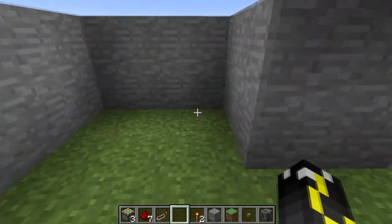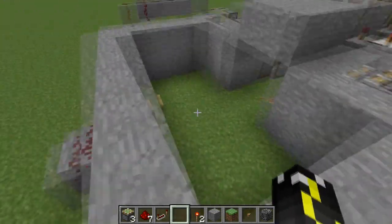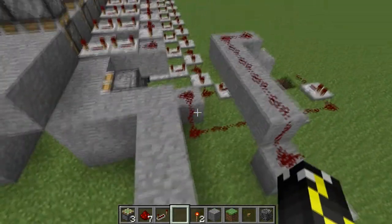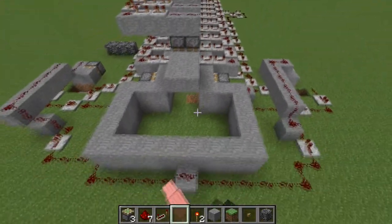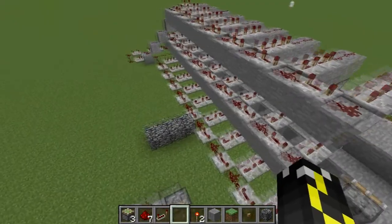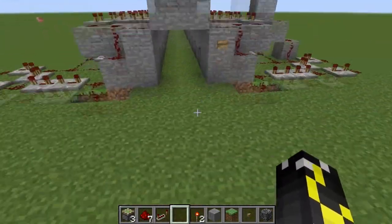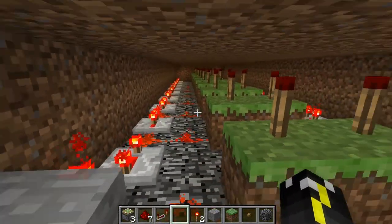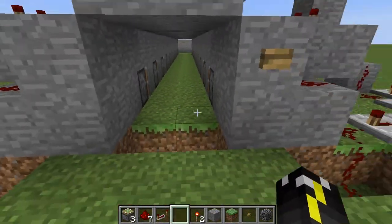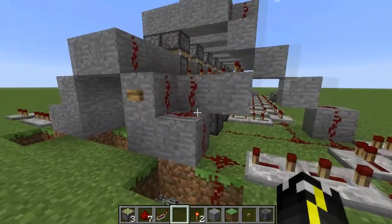That's for when you want to exit — if the person has left or you've escaped and want to repair it. The pistons retract, so that's your way of not having to go all the way back to the redstone to stop it. Now let me get into the normal mechanics of this redstone. There are a lot of repeaters, and under here there's even more — this is to power the floor pistons.